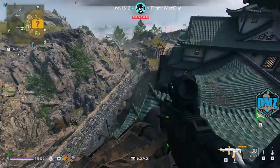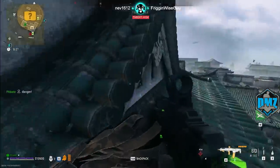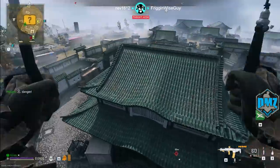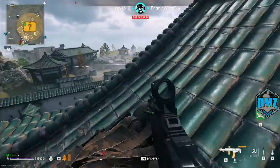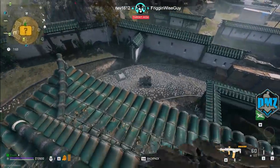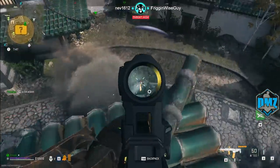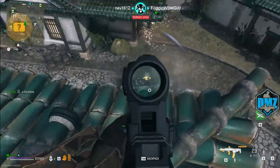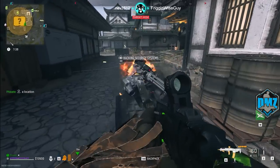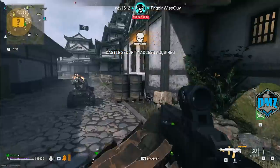Next up is Ashika Island, which has the Bomb Maker and another Wilson. There are also two juggernauts down in the waterways, but they do not count towards the forward operating base challenges as bosses. The only juggernaut that counts is the one on Almazra. In the main castle area we're just going to kill the Wilson with grenades or thermites — same thing. Keep an angle where he can barely hit you. You can also DDoS him and run up and hack him, or kill him and hack him and go right through the front door.